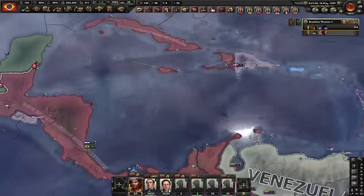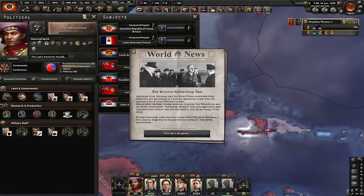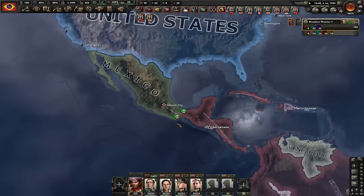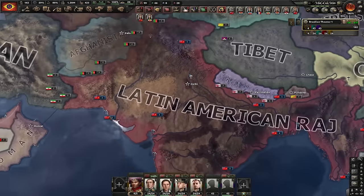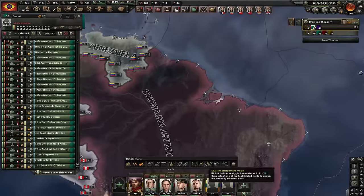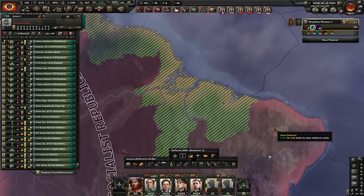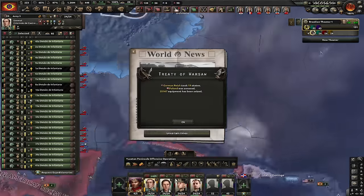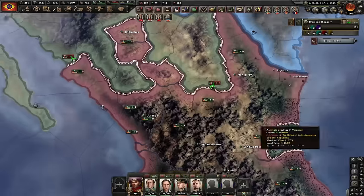Let's start justifying on the USA. It won't take long because I have cores on US territory and also Puerto Rico. Let's resolve the autonomy of the Netherlands — hopefully I can annex them soon so I don't end up in a war against Germany. The Academy is our next focus — this gives us a nice 5% division organization. Justification on the USA is done. In the meantime I'm justifying on Siam and Bhutan, since as a communist country justifying takes forever.